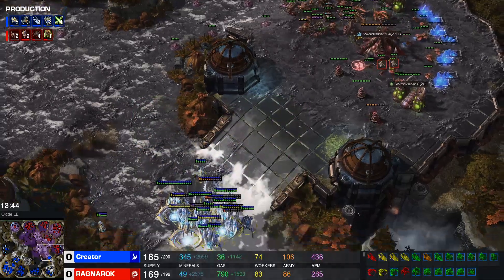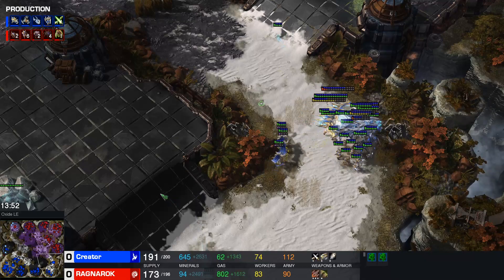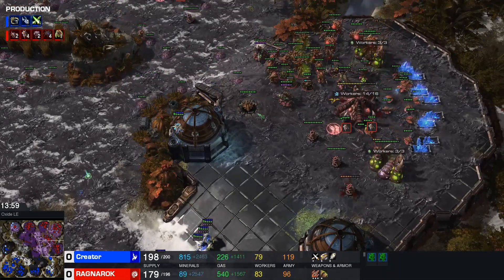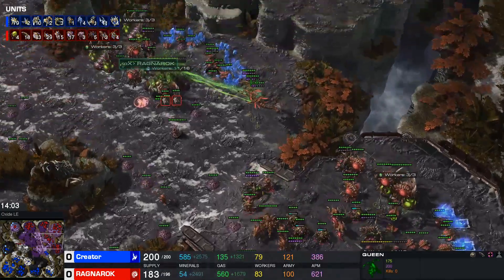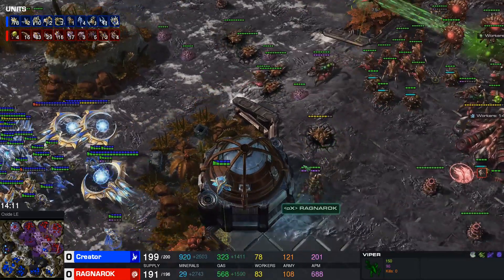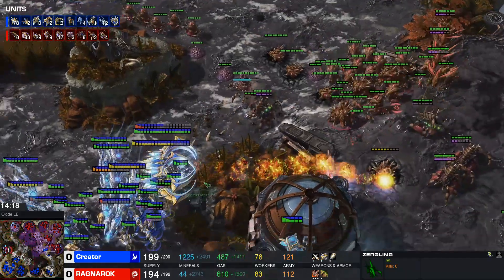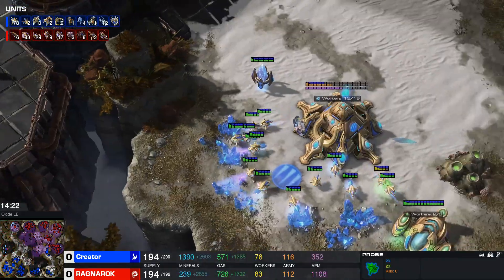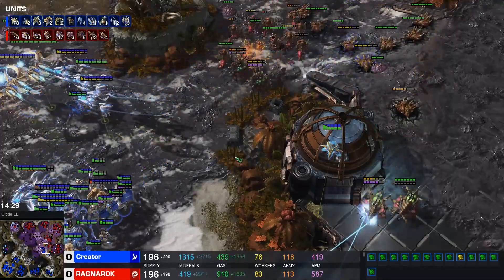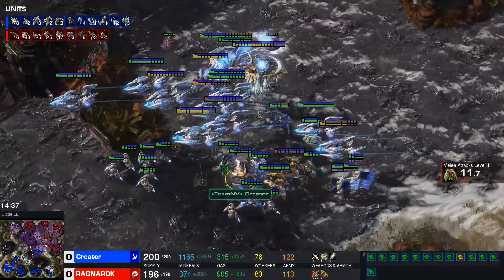I'm still not entirely sure about this forward position. I much prefer he goes back, sets up his cannon defenses, gets a couple of templar, and then goes again. There's no need to rush — he's in a better position currently with an army scaling way better into the late game. Basically all the expensive units Ragnarok once had — minus the vipers — have died. There's still three vipers alive though; he rebuilt them. There were five vipers initially. Here's the tempest and observer on the high ground spotting everything. This base is dead — he shouldn't even care about it. He's pushing on the right side so that base is safe. Good storms coming out of Creator in a very good spot — just needs to be careful of those vipers.